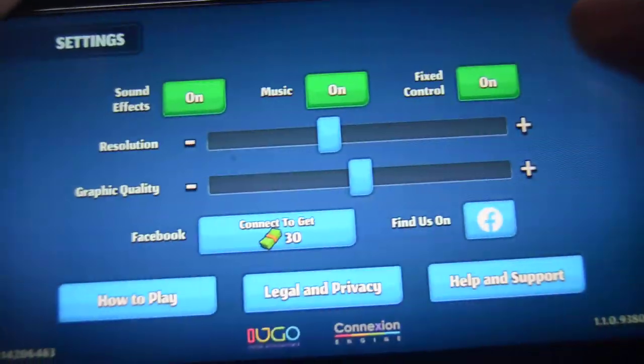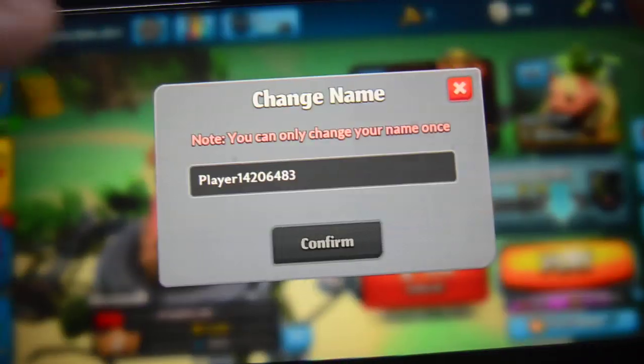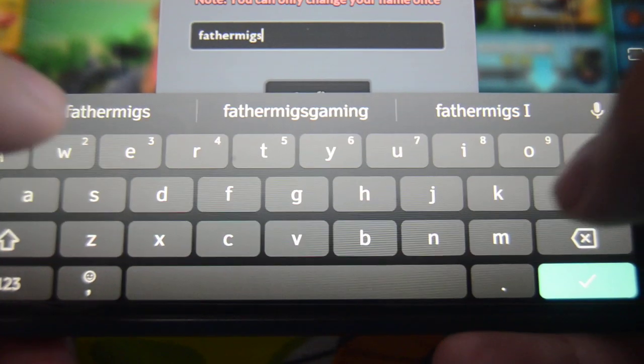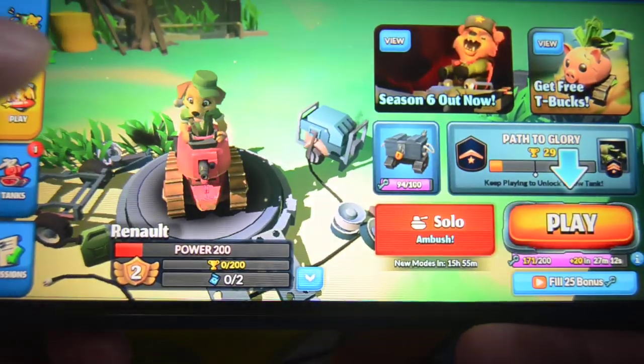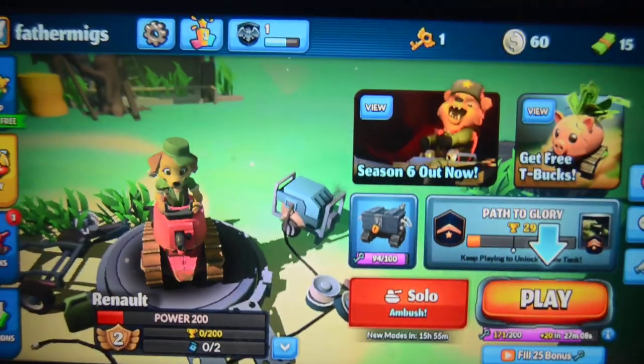Settings. Doon? Pwede pala. Father Meeks - aiming, go left. Alright. And we're on Father Meeks.